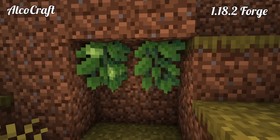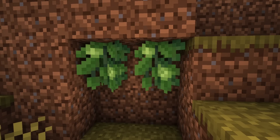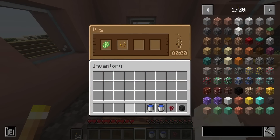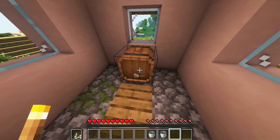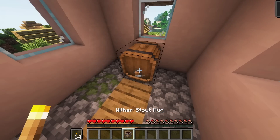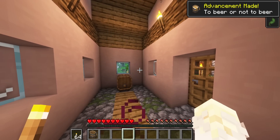AlcoCraft — 1.18.2 Forge mod. Do you love beer? AlcoCraft adds over five new beer types to brew in your world, granting effects for every scenario. Break grass to get hop seeds. This new plant can be grown from the bottom side of a block. Combine the hop with various items and fill the keg with water — voilà, you are brewing your own beverages.